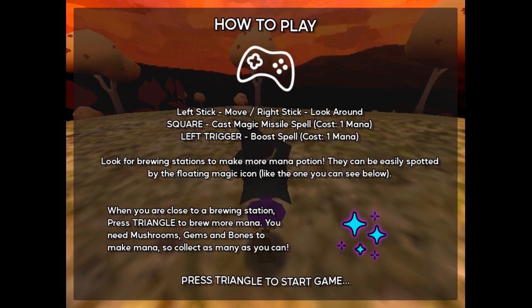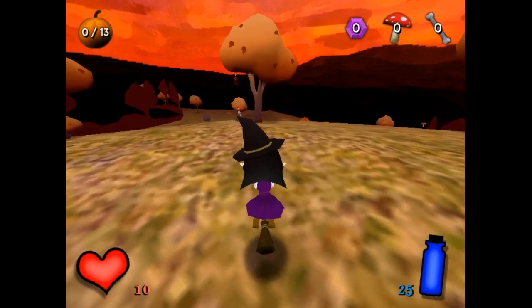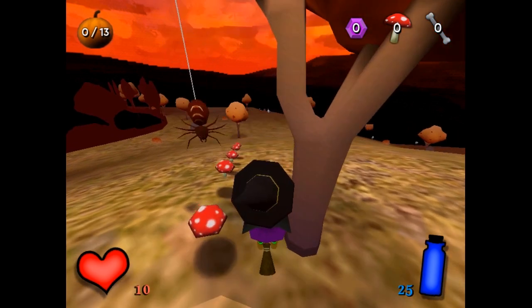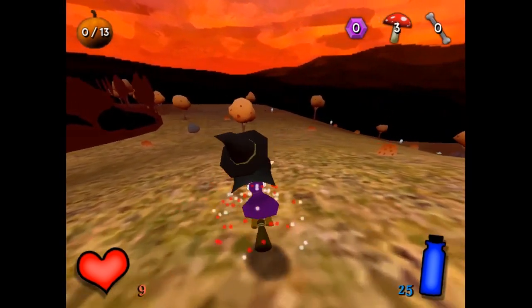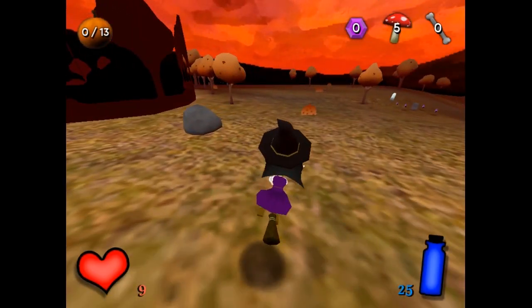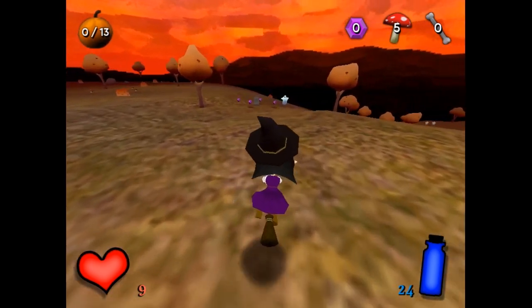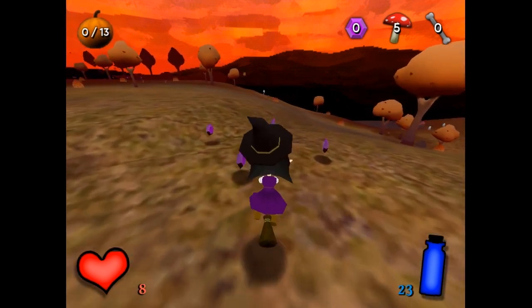You need mushrooms, gems, and bones to make mana, so collect as many as you can. Press triangle to go. Mushrooms! Yeah, the tree just came out of nowhere. Oh, slow down there. Well, you shot your magic — I could be a threat. Nope, that's more of a threat than you.